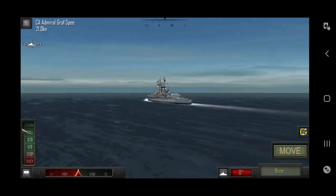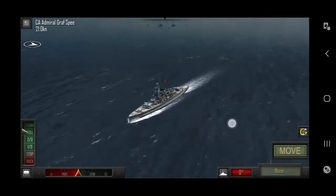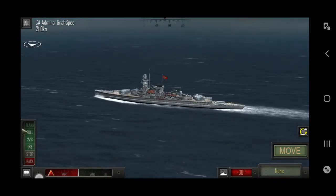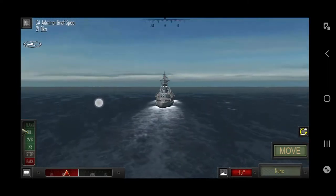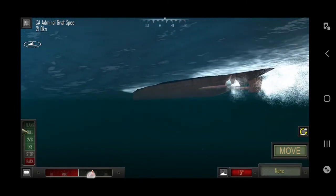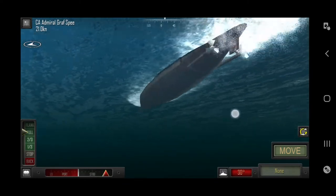As we can see, we're inside the game. At the bottom left you can see the controls — basic controls for our ship: back, flank (which is the fastest), port, and starboard. Starboard is right and port is left. You can even see the propellers underneath the ship.